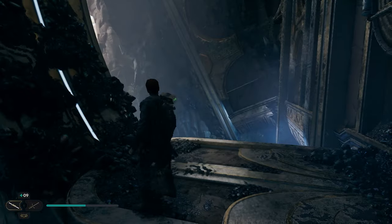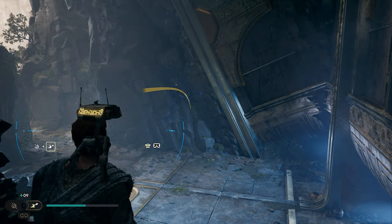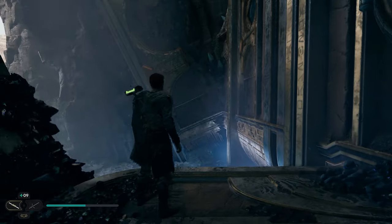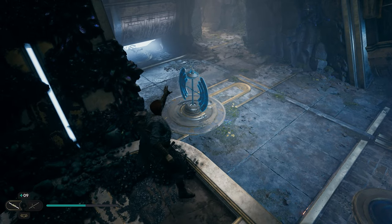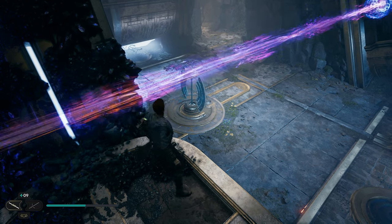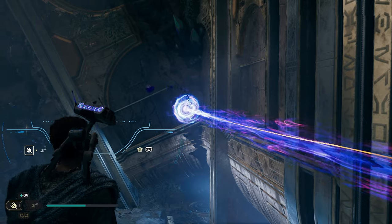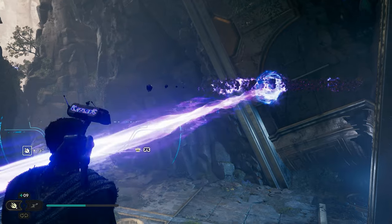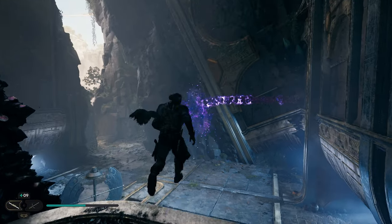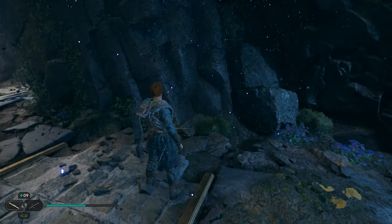We're going to throw the ball to the back side over here — line it up with that machine, and when it turns purple you can toss it. Once it's in there and the laser is working, we have a treasure over here. We're going to use BD-1's burn ability, but first we'll move this laser across using the force on the switch down here until it comes all the way over to where we're at.